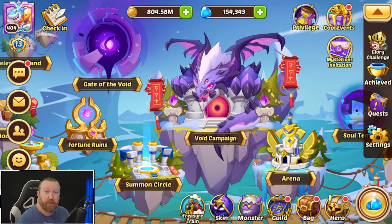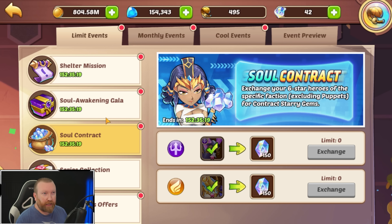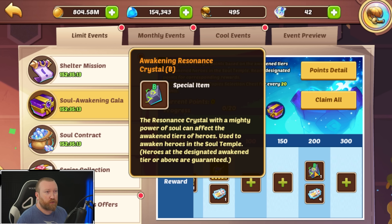What's up guys, Berry Game here, back with some more Idle Heroes. Today we have a really really good soul awakening contract and awakening gala up for grabs, mainly because you do get some treasure train coupons, which is cool, but mainly you get this B resonant stone, and the B resonant stone is really good.